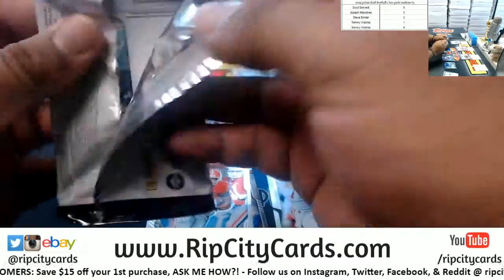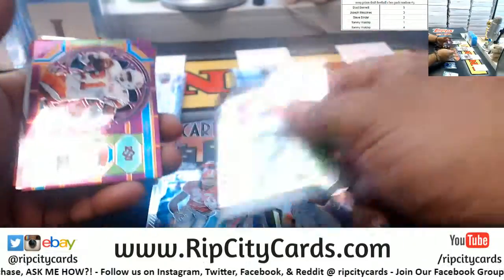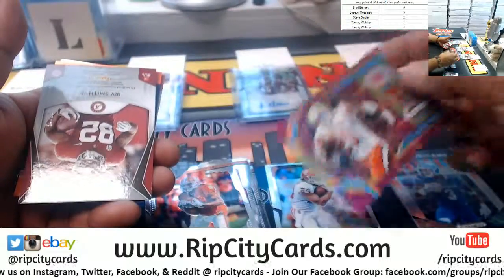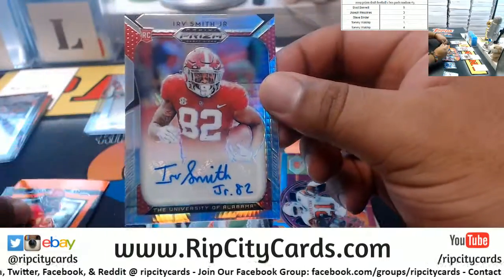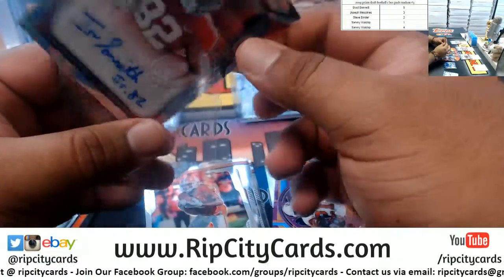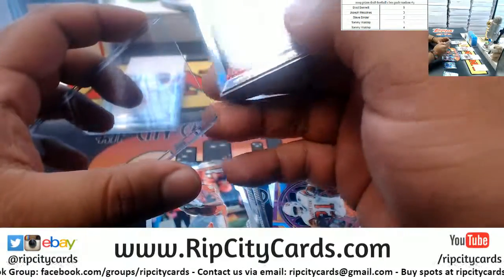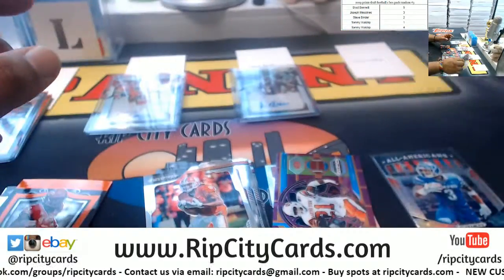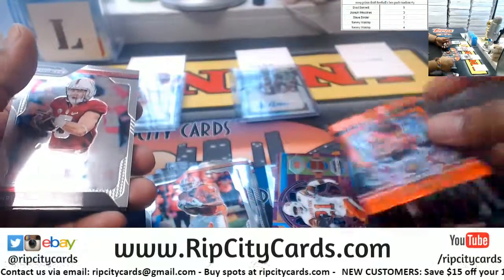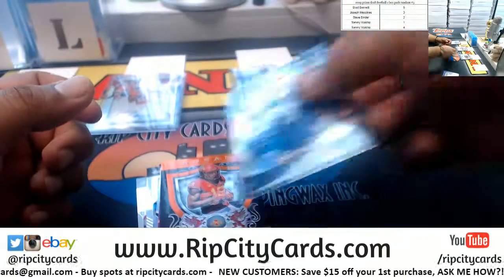Last but not least, pack four for Tommy: we got DeAndre Hopkins, JJ Watt, Tim Tebow, a Purple Barry Sanders — not numbered but nice — to 25, Irv Smith Jr. out of Alabama — that could be a big one right there. Joaquin Butler, Orange, McCaffrey, and Bevo to finish this thing out.